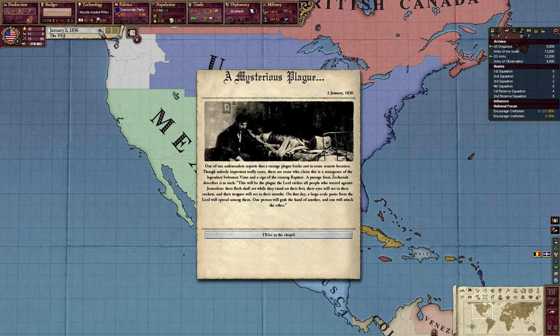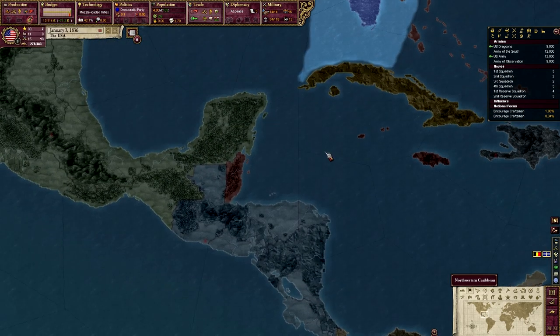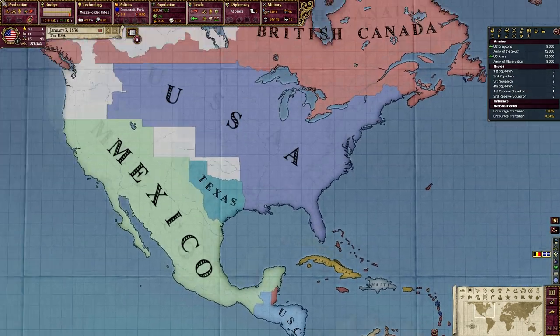So let's see — where's the mysterious plague? There's the mysterious plague. You guys can read it and learn about it. It apparently started in Venezuela. Oh, that's not good. That means I'm going to have to enact my plan a little bit prematurely.